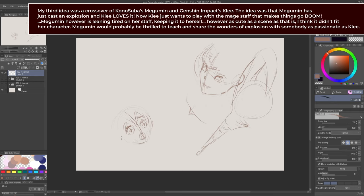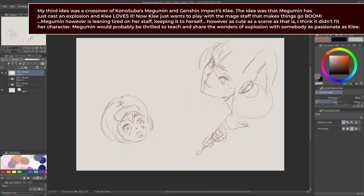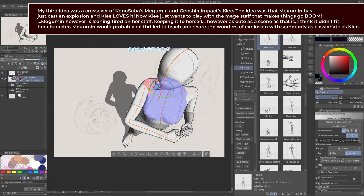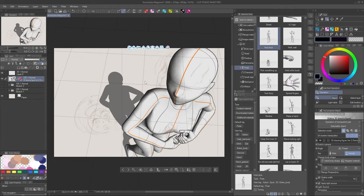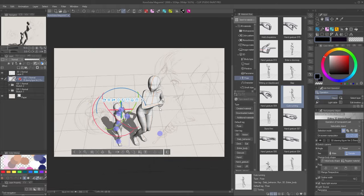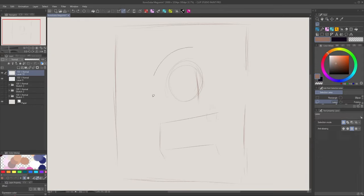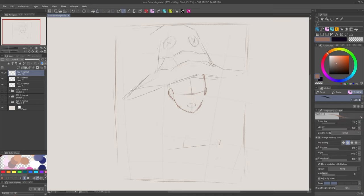My next concept also got off to a really good start — a crossover between Klee from Genshin Impact and Megumin. This would be based around Megumin having just cast explosion, now exhausted and leaning on her staff as a crutch, while Klee looks up at her with this absolutely adorable admiration and fascination. Honestly the concept has no right being that cute set to the backdrop of a massive explosion. But ultimately, introducing a third primary character when I'm already struggling with the first two would inevitably diminish the impactfulness of the explosion.